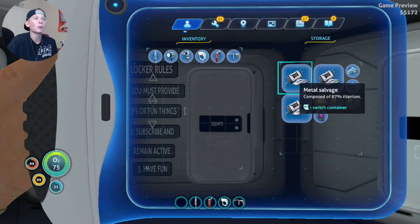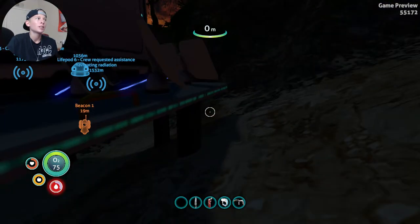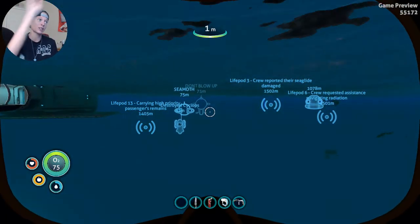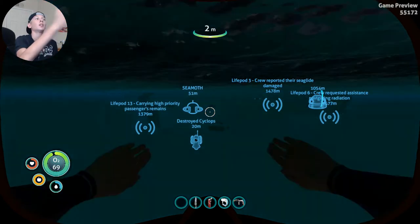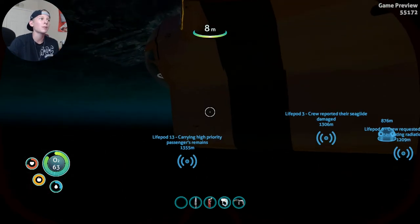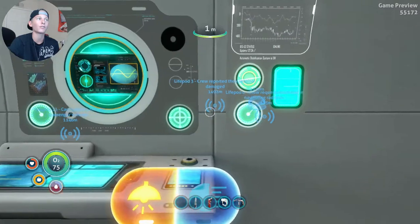Someone told me that I can use the purple artifact to go inside the alien research facilities around the map. Now, if someone told me that there's a mountain island in the distance — it's over by the other side of this one, so it's basically in the same direction but going the other way, if that makes sense. So we're going to head there and we might be able to get some cool resources. Now, when we go there, we have to watch ourselves, because there are Reapers.